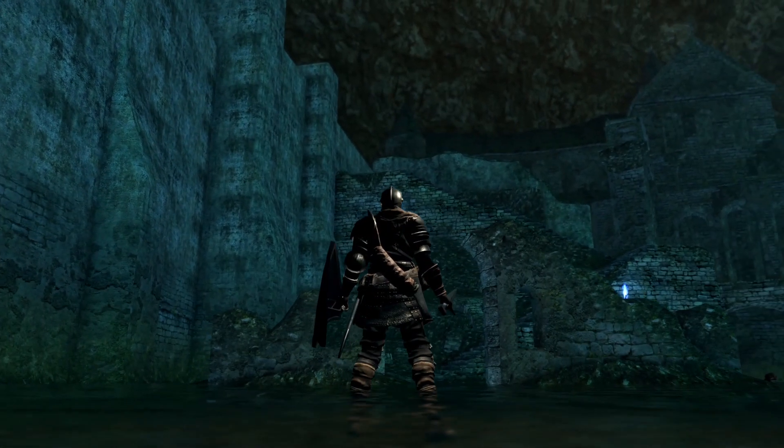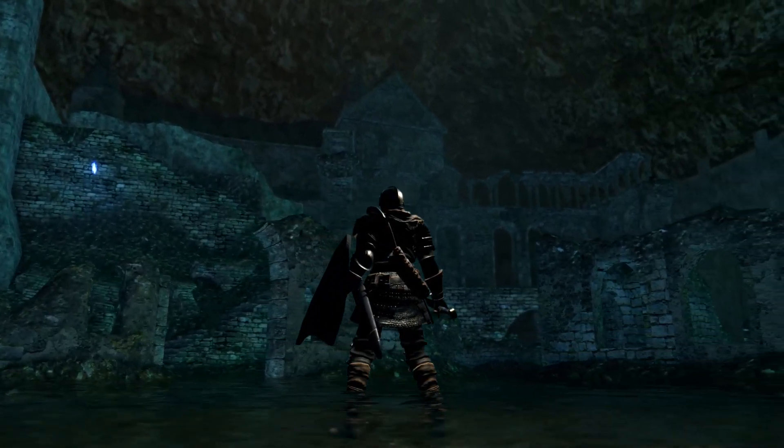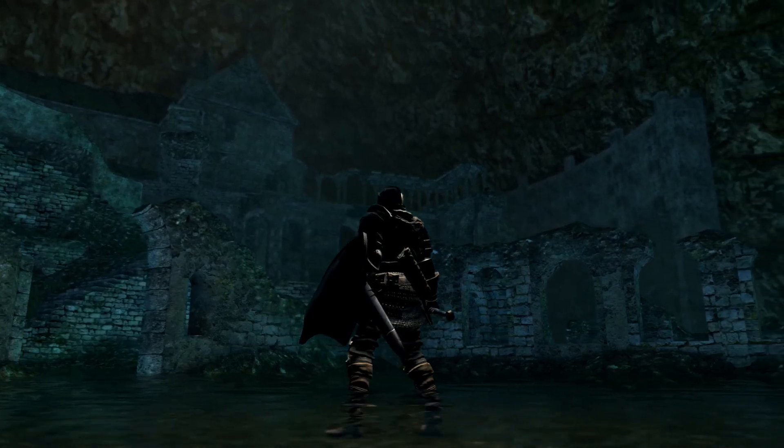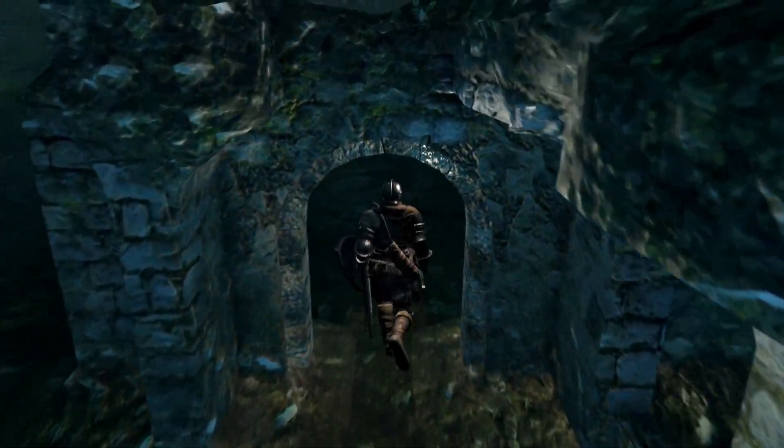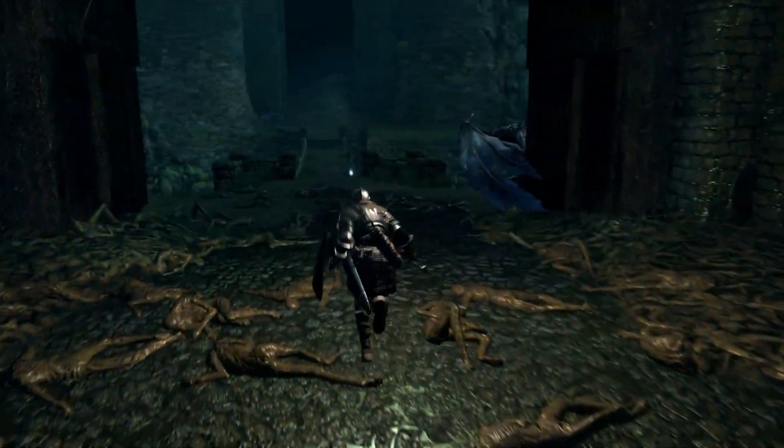The game starts as one would expect, from the Asylum and you are required to escape. Once you make it to Firelink you have the usual choices of the Undead Burg, New Londo, or the Catacombs. It is recommended to go towards the Burg as usual, but you have some differences here.